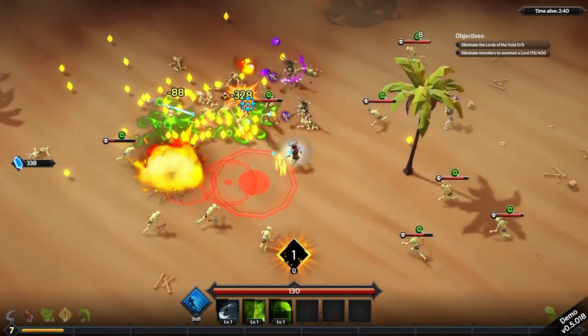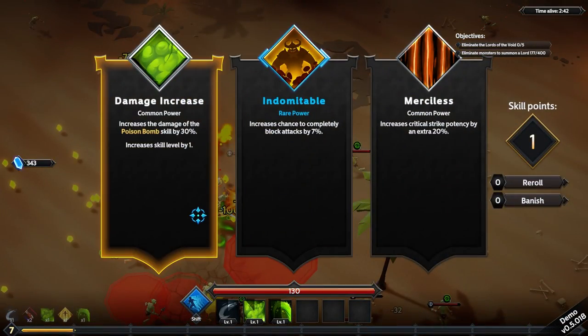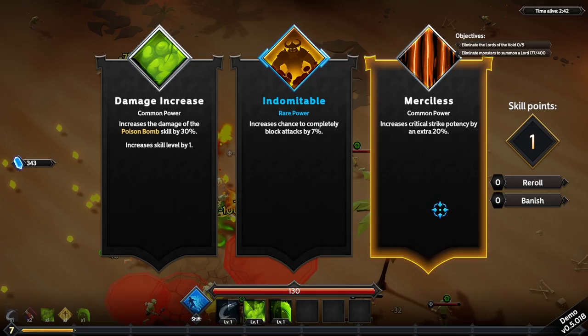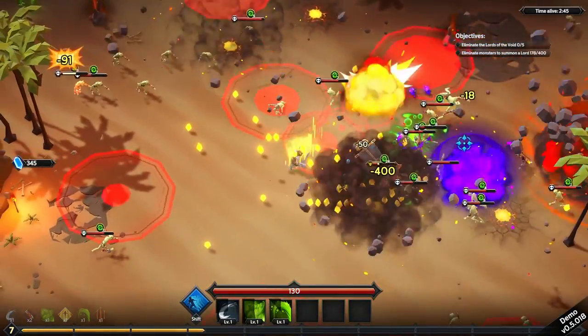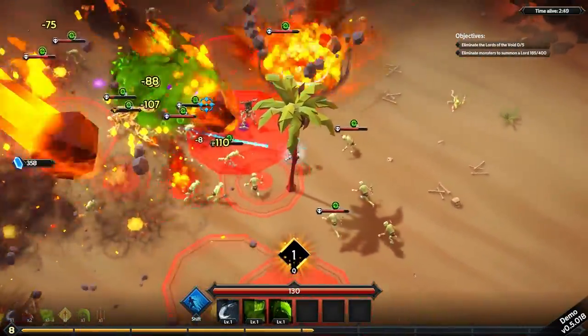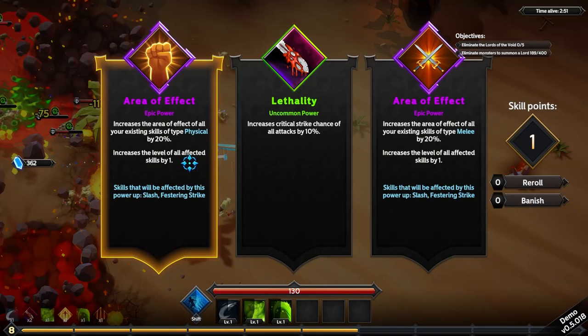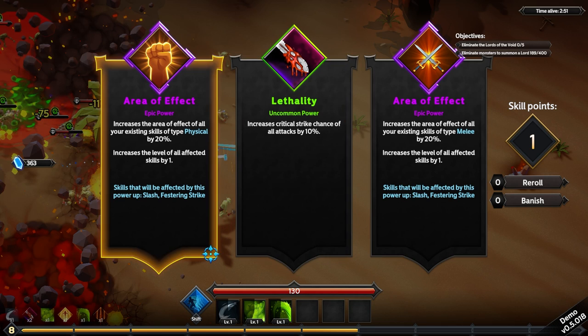I think we're critting with our poison — that's kind of exactly what I was hoping for. Crit strike potency by 20%, yeah. I could go for blocking attacks, but if even my poison effects are critting... Let's see, slash and festering strike — we have area of effect and area of effect.